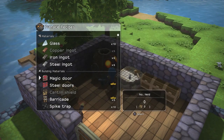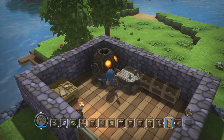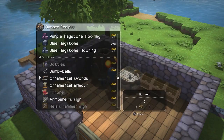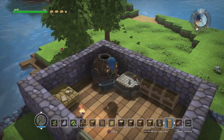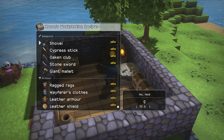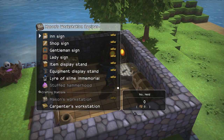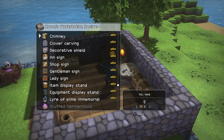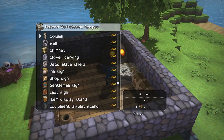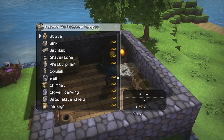I can't make magic doors. I'll probably make a bunch of those — magic doors are actually kind of neat in my opinion. It's under furniture. We've got equipment display stands and stuff like that, decorative shields, clover cart. Oh, chimneys! We can't make columns — I'll keep that in mind.